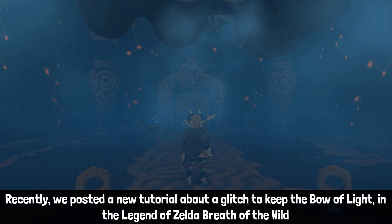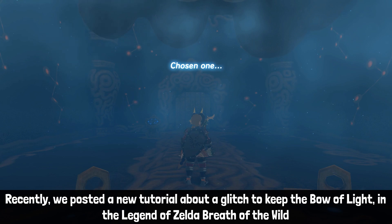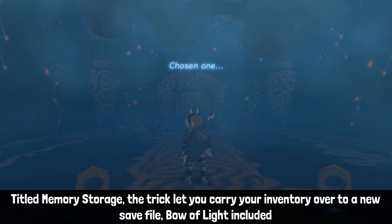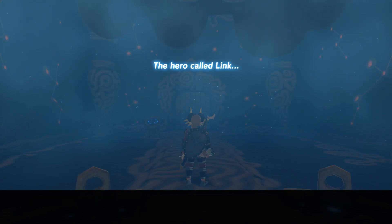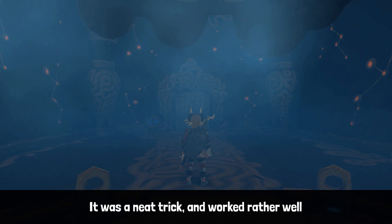Recently, we posted a new tutorial about a glitch to keep the Bow of Light in The Legend of Zelda Breath of the Wild — Title Memory Storage. The trick let you carry your inventory over to a new save file, Bow of Light included. It was a neat trick, and worked rather well.